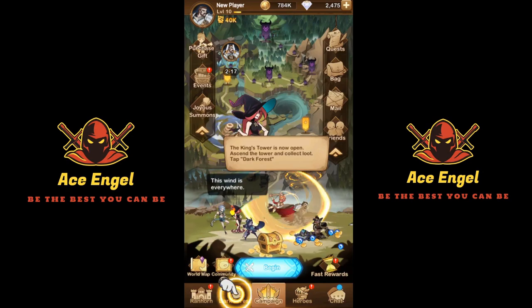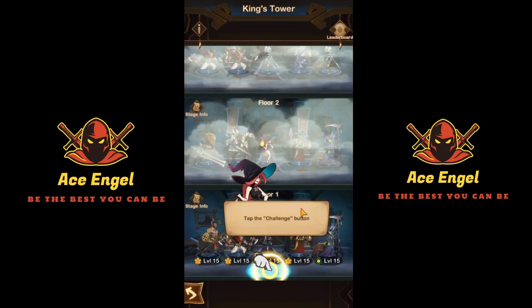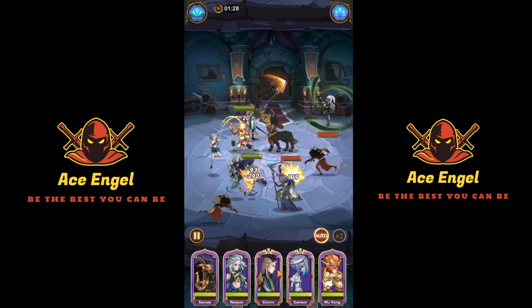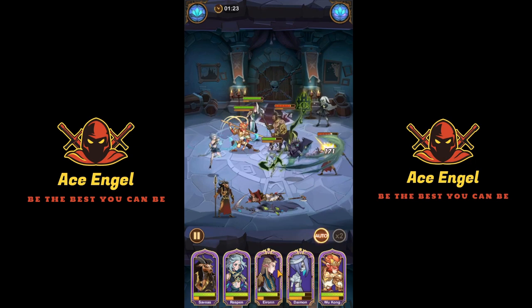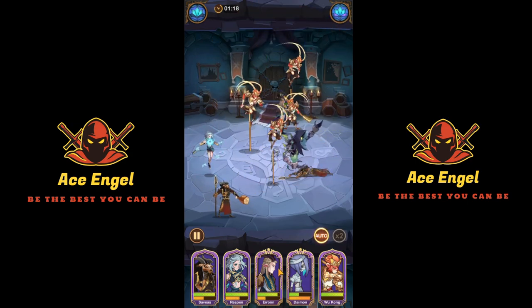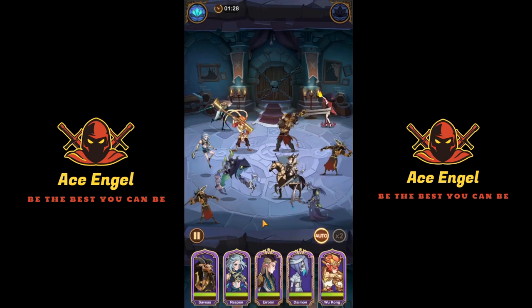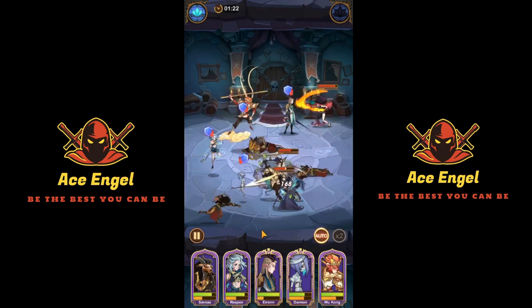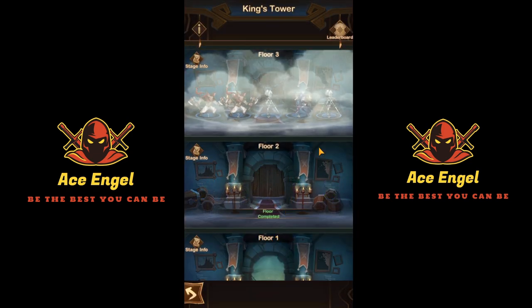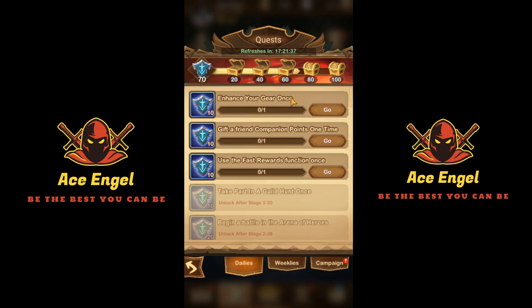Now that I'm done ranting about Chimera, I quickly leveled to level 10. A couple other things: the King's Tower in the Dark Forest — you click on it, challenge the tower, and it's a great place to farm resources. It's fun to see how strong your heroes are and how far you can climb. You fight formations in the king's tower and it gives you resources. It also counts toward daily quests.